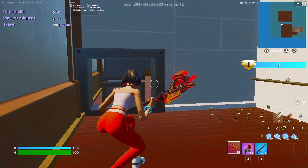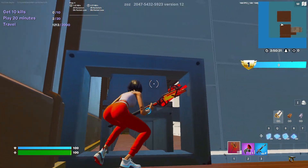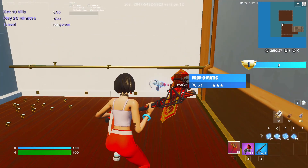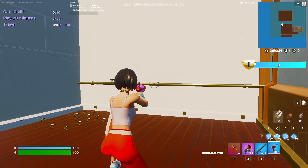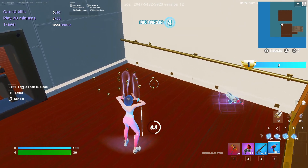We did just get 1200 XP just from that. You might be confused — why is this vent so small and why is there a prop gun? This is how you get the XP: select the Prop-o-Matic and change into one of these little rings. That's what these are there for.